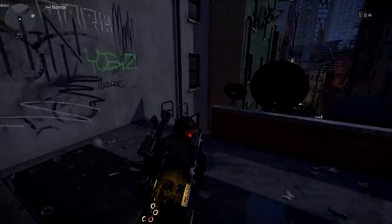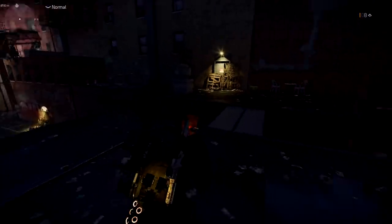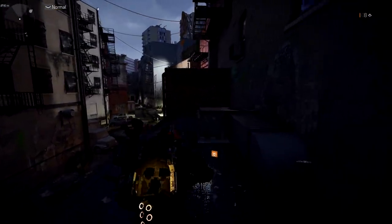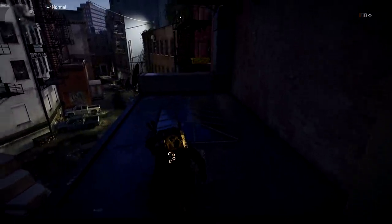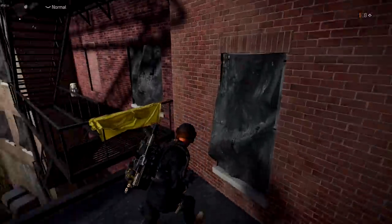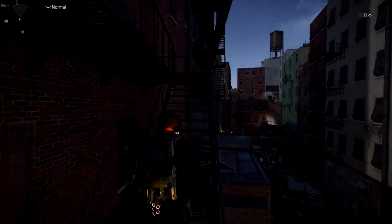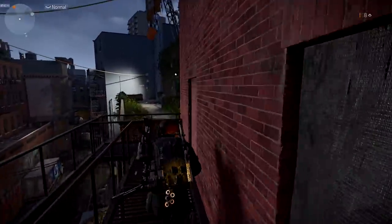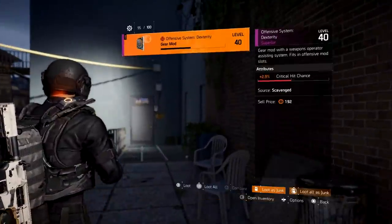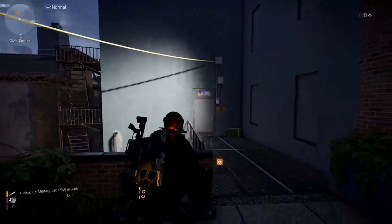Continue down these stairs, go down the ladder, and run across. You can push down the panels right in front of you. Follow all the way to the end — keep going across, jump, run on up, keep going, jump over this. You can grab the loot. This door right here — the only way to open it is to shoot the panel behind us. Grab the loot while you're here.